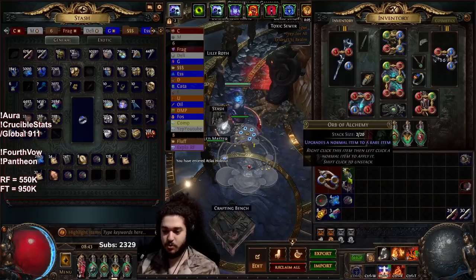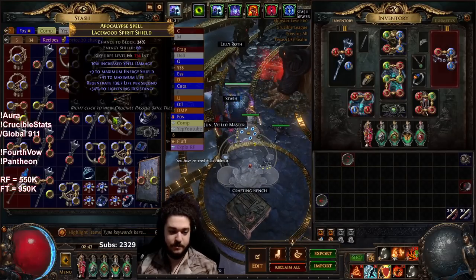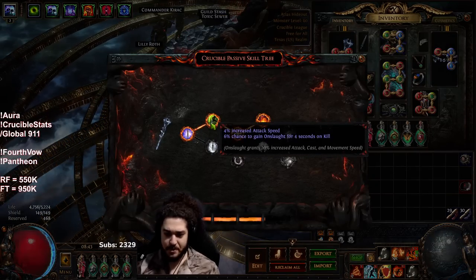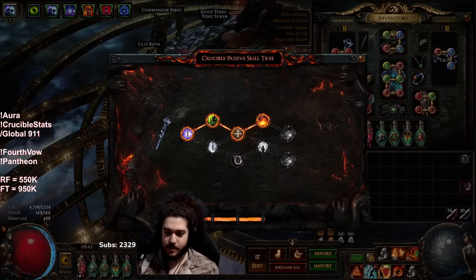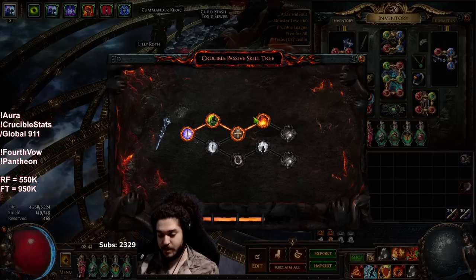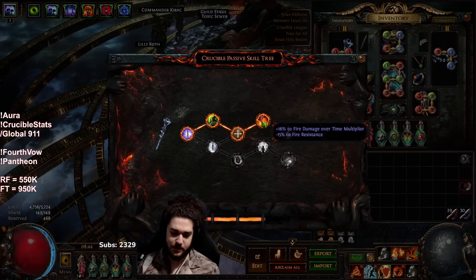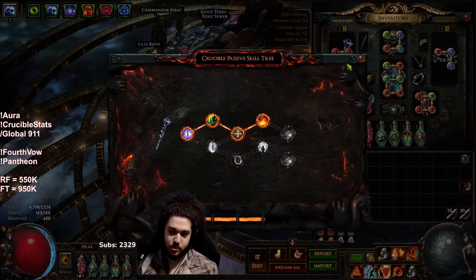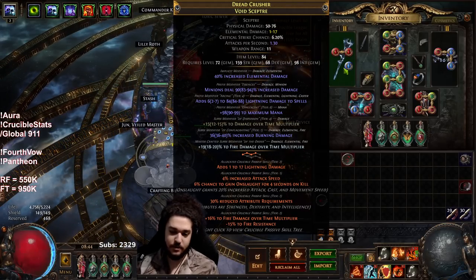Let me talk about my gear and what I'd ideally like in each slot — this should give some direction for people who want to push far past what I'm currently doing. Starting with the weapon: the weapon tree is okay. It has chance to gain Onslaught since I'm not running an Onslaught flask, fire multi, large sources of Dex, Int, area of effect, and Frenzy charges. There are a lot of good modifiers, but ultimately the standouts are fire multi for damage and Onslaught for clear.